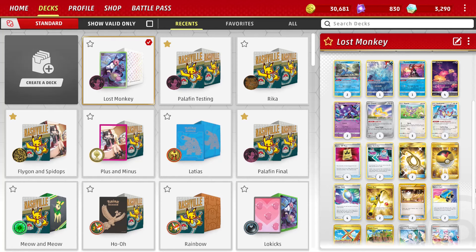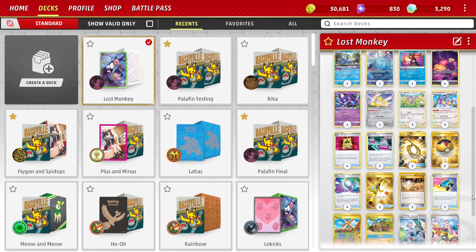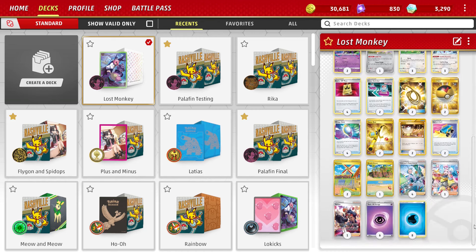Yo, what is going on everyone? It's Professor Pierce here, PP for short. Today I have something that I played quite a while ago, but with a different bit of spice on it, just with some of these new cards that we have here. It is Lost Box Deck, but with Aipom.